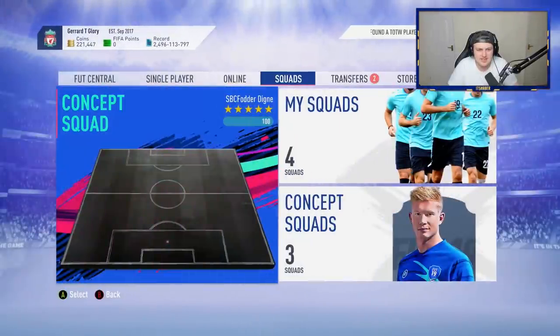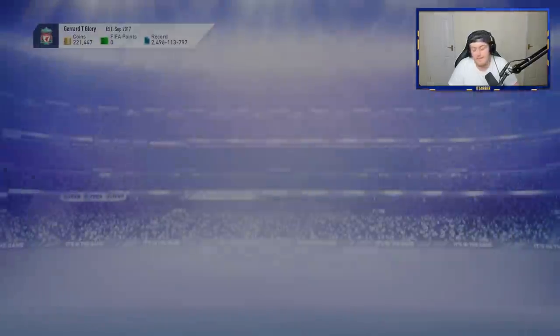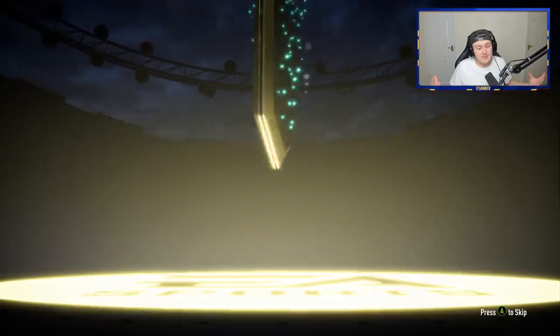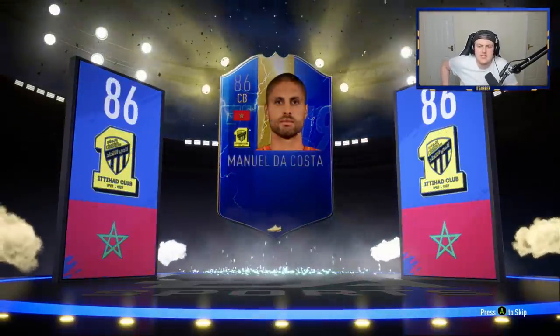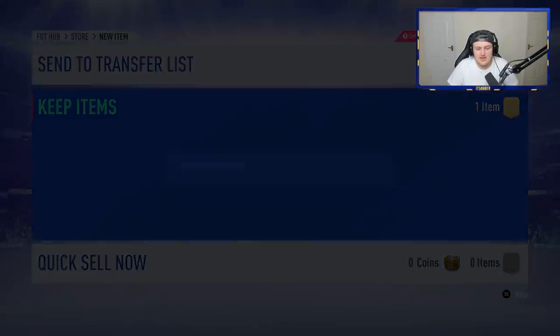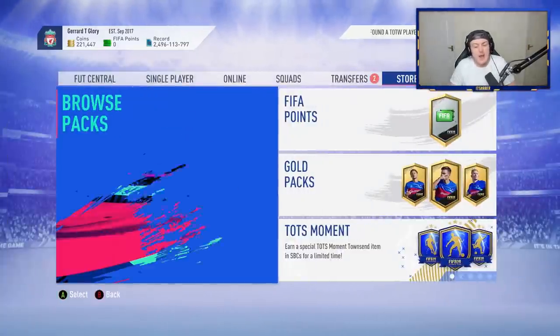Would it fit in David's team? I'd personally replace Balak in that team — that is an incredible pull. Now for the Saudi League TOTS. Last pack of the video — can we get a walkout? And we can! Can it be Hamdala? It's going to be Morocco. That's a pretty good return if you ask me. Not too shabby EA — the pack luck on David's account recently has been absolutely mental.